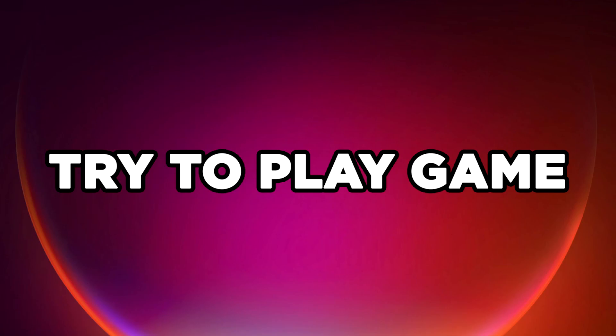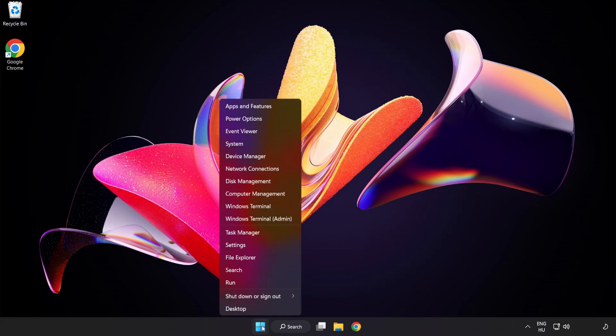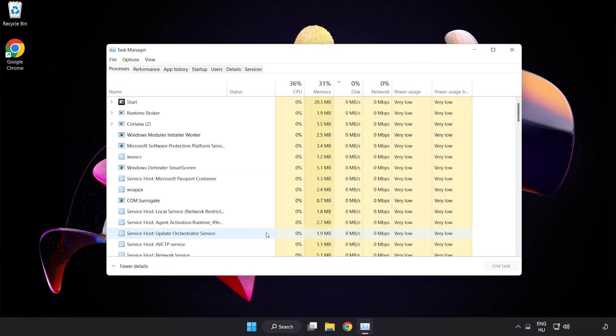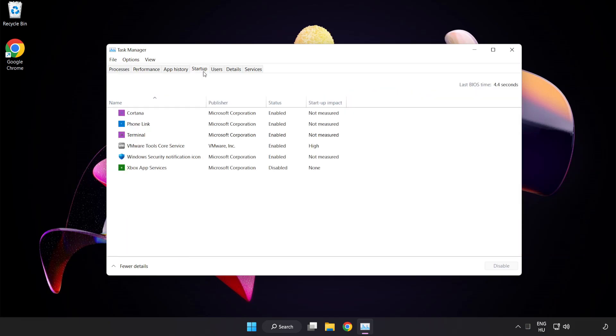Try to play the game. If that didn't work, right click the Start Menu and open Task Manager. Click Startup and disable not used applications.